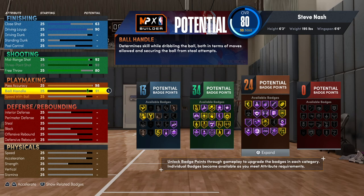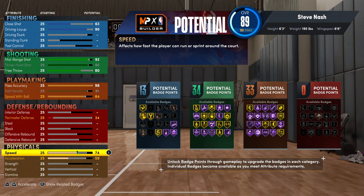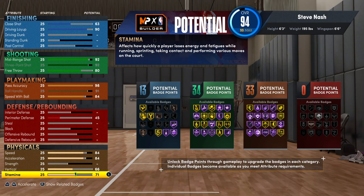For ball handling, it was 91 so we're going to go up to 91. Speed with the ball was 84 — I believe we can get 84, so we're going to go 84. This build is looking lethal. We're going to go 84 on the perimeter defense. We're not going to mess with the strength — he had a 66 vertical so we're going to give him that 66 vert. For stamina, I think we can get away with a 90 — let's just do 95.